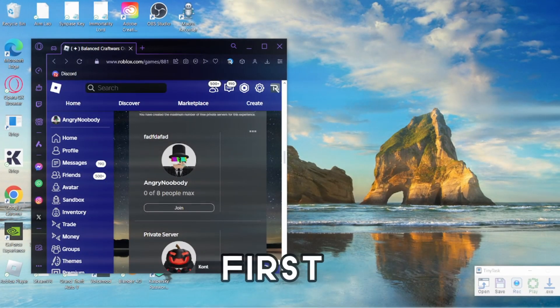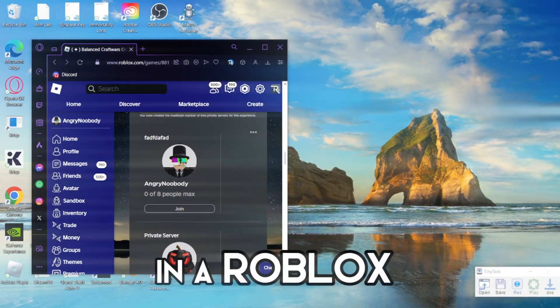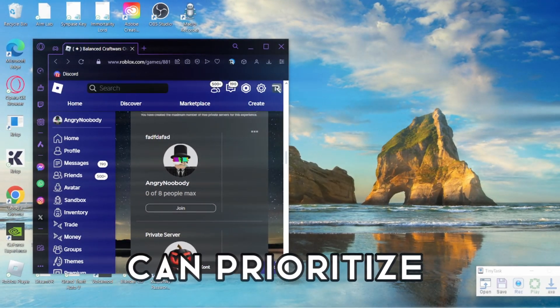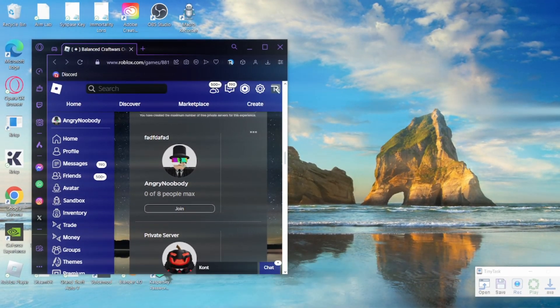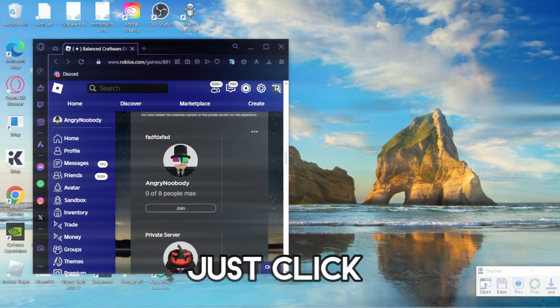First things first, I like to minimize the browser so I can actually click join and the Roblox client won't go under the browser, just so you can prioritize the Roblox client being tabbed instead of being under the browser. That way you can actually play the game instead of just clicking on the browser.